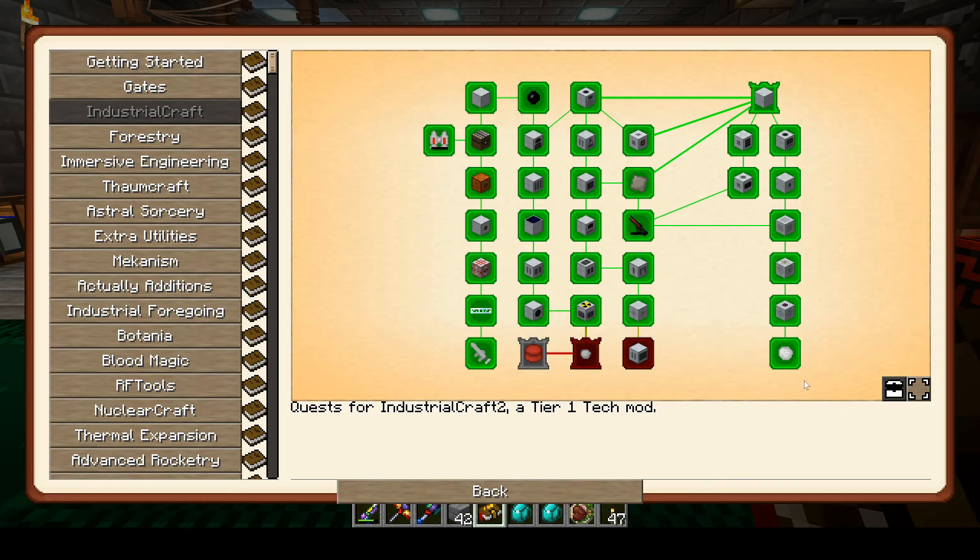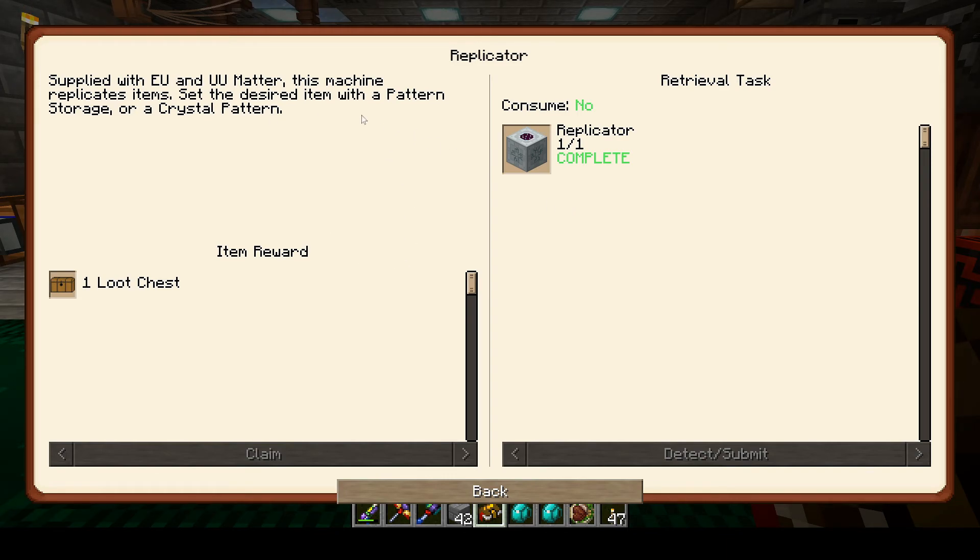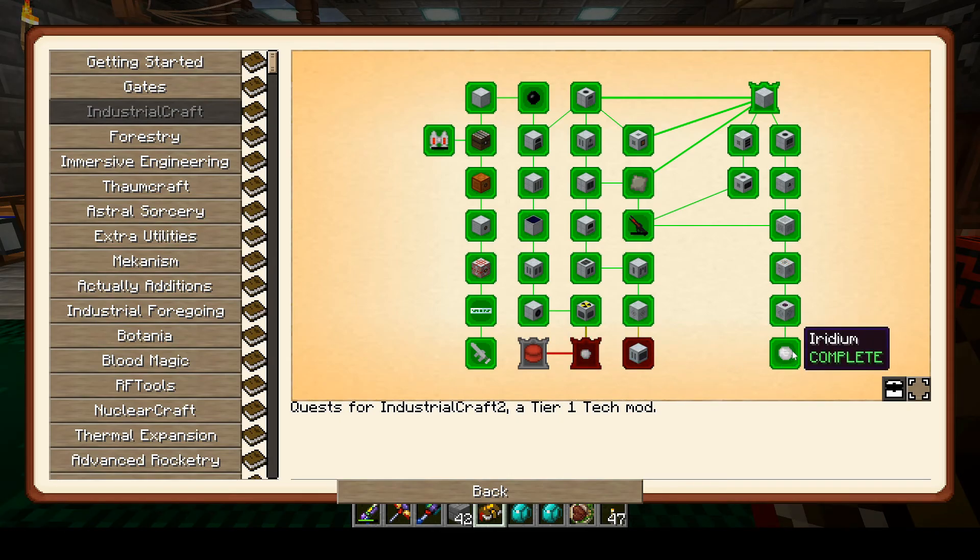I occasionally look for inspiration from other playthroughs of Enigmatica 2, from people who are actual real experts — people like Direwolf20, Iteration Funk, Hypnotized, Mischief of Mice. Definitely some of them are really into this whole UU Matter thing. UU Matter allows you to replicate items, so that's apparently a big deal. It apparently takes a lot of pre-work and pre-generation to get the UU Matter necessary to run the replicator. So I thought maybe I better get that going sooner rather than later — it's probably way too late already — but to try and get some of that out of the way. So I busted through a lot of this and opened a lot of loot chests.